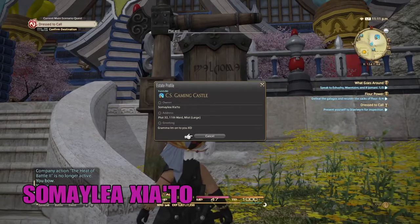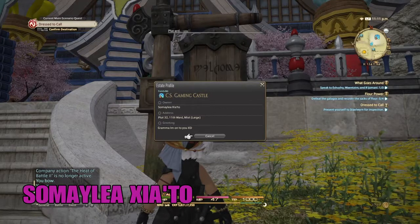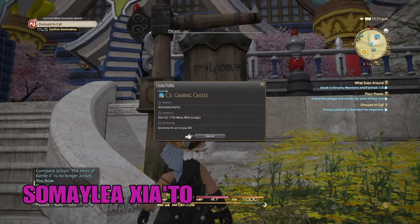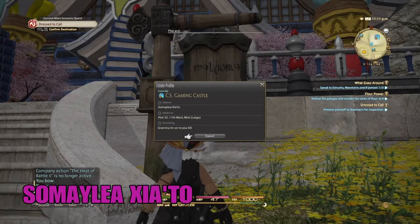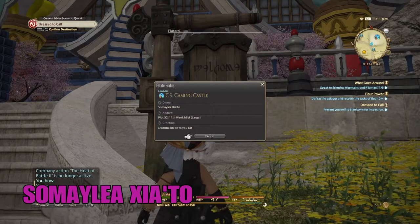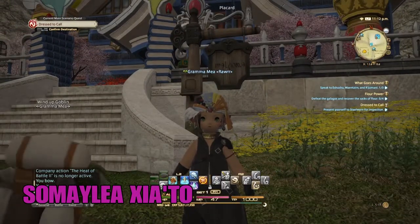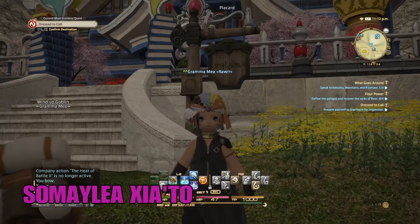CS Gaming Castle! Oh good grief, it's a castle. CS Gaming Castle? Somalia? Oh, that's that wench — the one that was doing all the gossiping in the Adventurers Guild. That's how I found out they have a lot of money. What does this greeting say? It says, 'Grandma, I'm on to you?' Ha! She thinks she's on to me. This is the Corel server, we're in the Mist, Ward 11, Plot 32 for the CS Gaming Castle — home of Somalia. Wait till she comes home and finds out what she's missing. She'll really be on to me then!